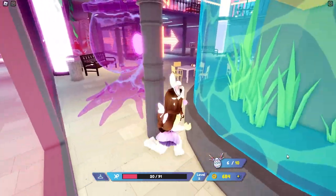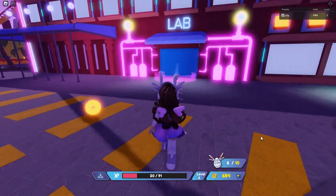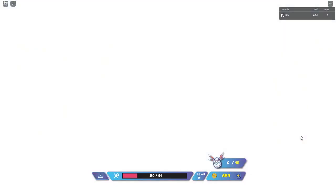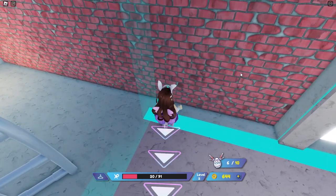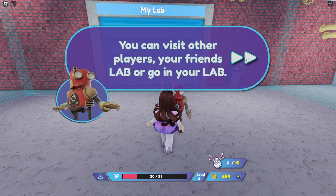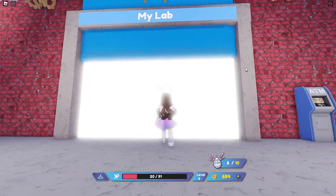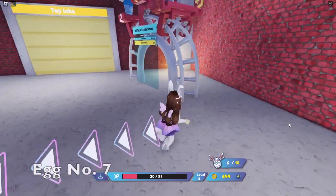Follow me to egg number seven. Egg number seven is in the lab. You can see the egg over there, but we can't get to it because of these blue walls. To clear those blue walls, you have to talk to this character and do a quick one-minute tutorial. Then go through the blue doors, come back in, and you will see that the walls have cleared and you can get egg number seven.